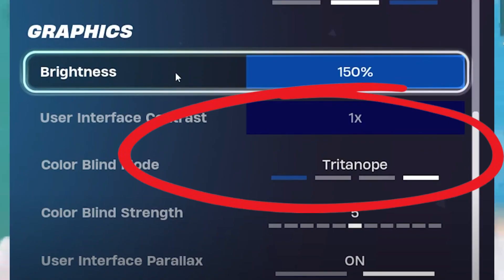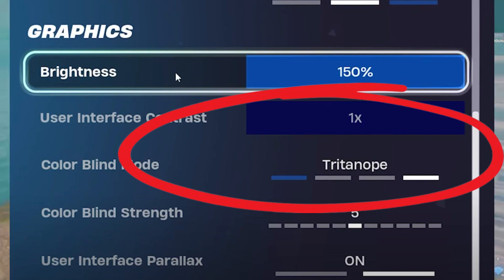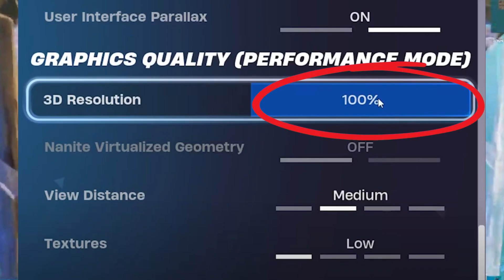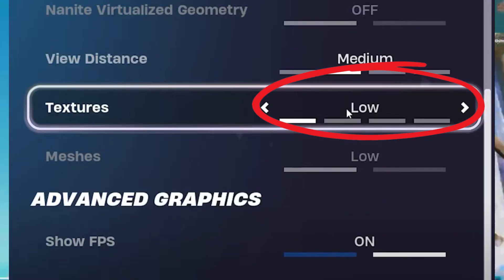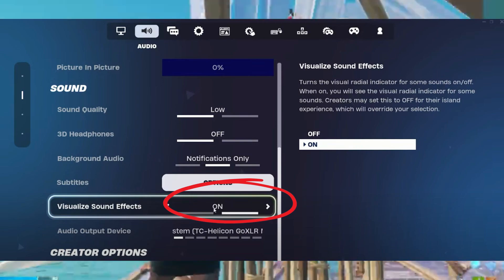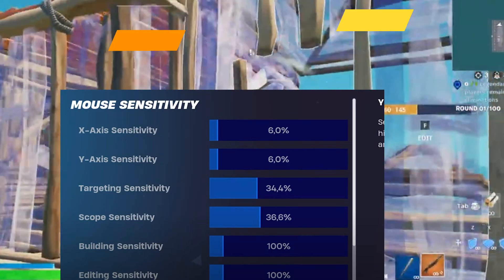For colorblind settings, use Tritanopia at 5 for better visibility, especially during nighttime. Set brightness to 150% and UI contrast to 1x for optimal visuals. For graphics quality, set view distance to medium to see items and players up to 200 meters. Keep textures low to reduce lag, disable effects and post-processing for improved performance. In sound settings, set sound quality to low for better performance and enable visualized sound effects for enhanced situational awareness.